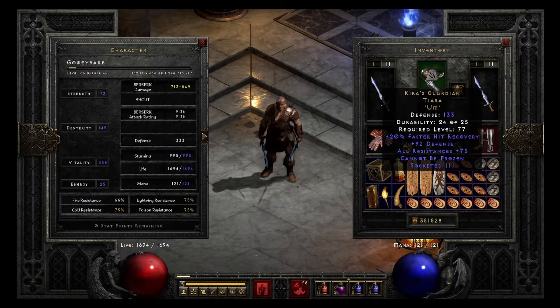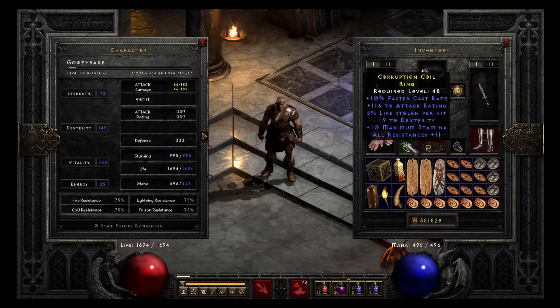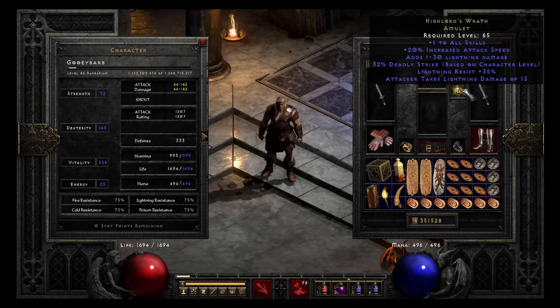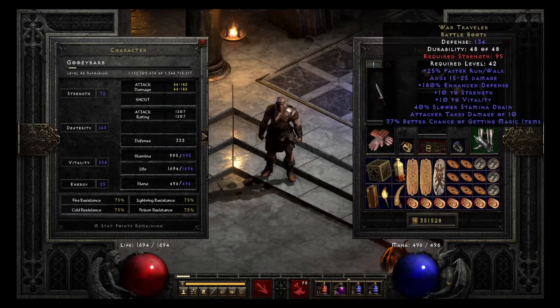His helm is just a Kira's Guardian, mainly for the Cannot Be Frozen — he can't use a Ravenfrost because of the cold damage, since sometimes the corpses of your enemies will shatter and then you can't Find Item them, so you have to go all without cold damage. For the Amulet I use a High Lord's, just for increased attack speed, +1-2 skills and such — it's a really good amulet for melee characters. Gloves are just Chance Guards for magic find, and Boots are War Travs, also for magic find.